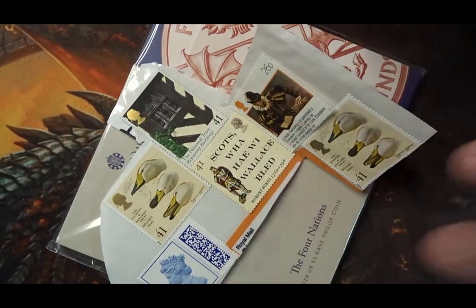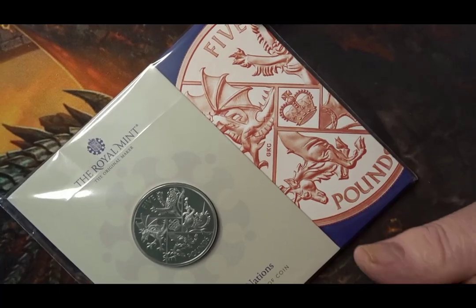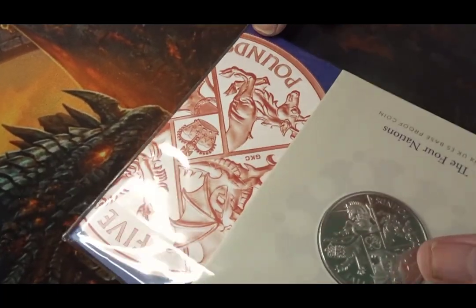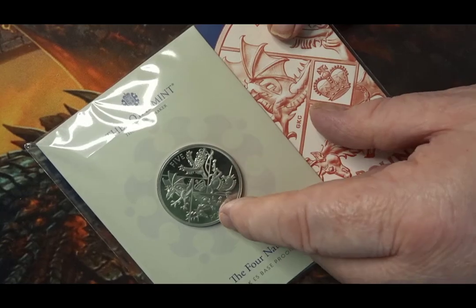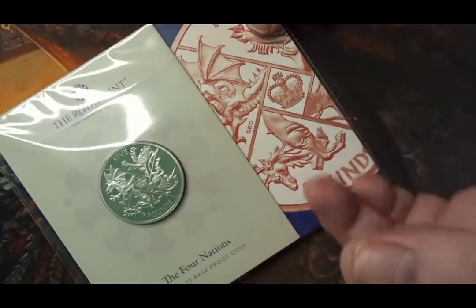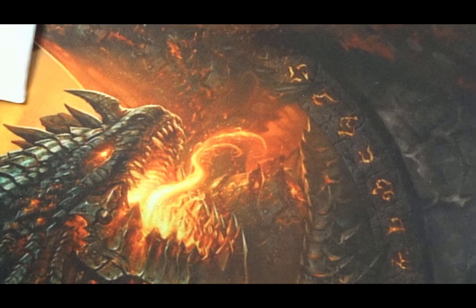Here we have some stamps that were kindly sent to me when I got this off eBay. This is the completer pack — the Four Nations completer. You have the four beasts: the English lion, the Welsh dragon, the Scottish unicorn, and the Great Deer of Northern Ireland. That's just another one to go in the collection.